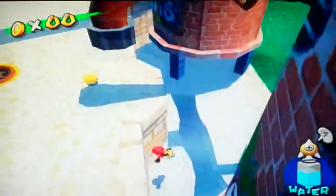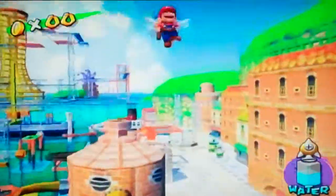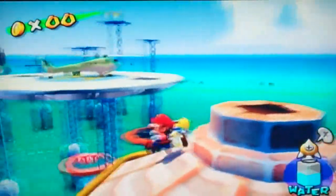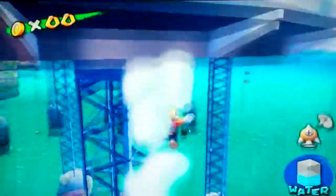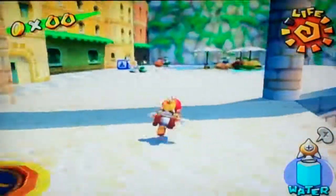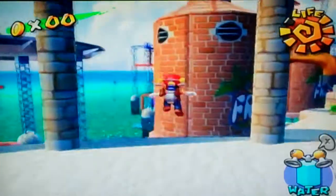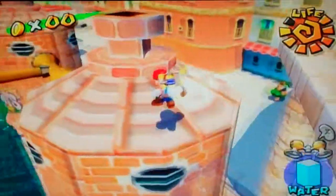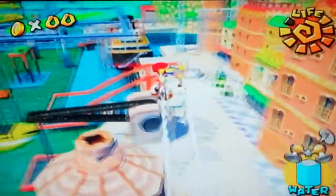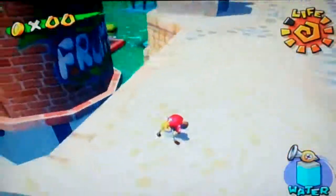What you're gonna want to do is ground pound on these switches until you get a good fruit. No, that's a coconut. No, that's a pineapple. Well, that wasn't very helpful. No, that's a coconut — I need a fruit. I need a fruit, yes, a fruit.